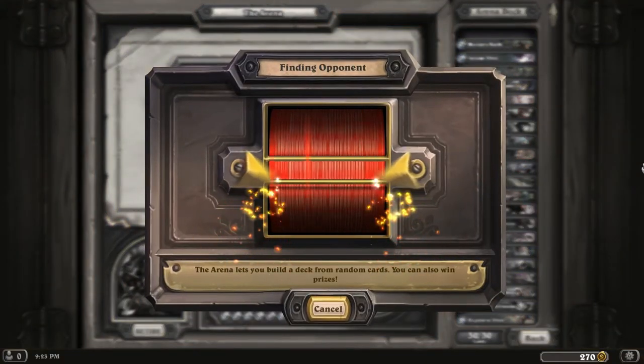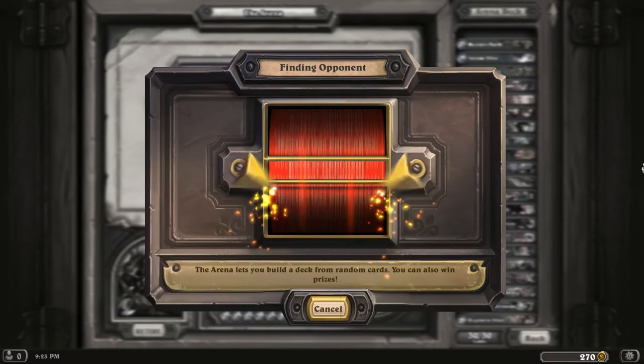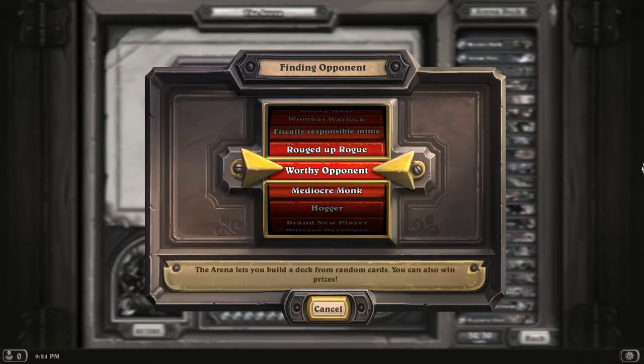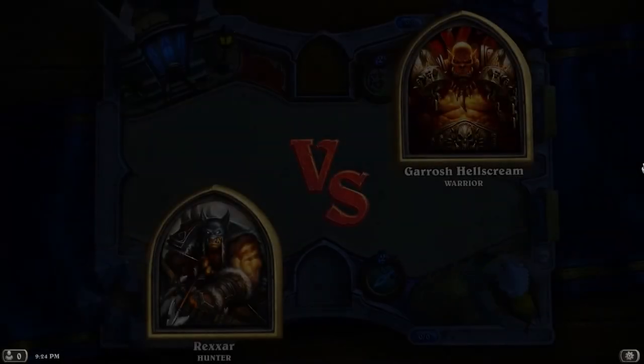Let's go again. As long as I can hit 3-3, I'm happy. If I hit 0-3, I'm not. I'm really not so sure about these beast decks. They sound nice, they sound cool, but it seems like I never have my stuff do anything. You put a Scavenging Hyena out and it always just dies. You put a Starving Buzzard out and it dies.